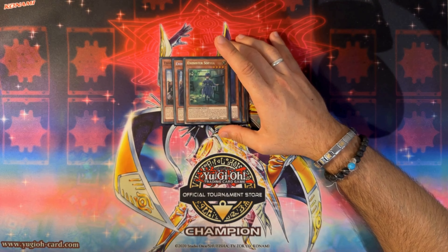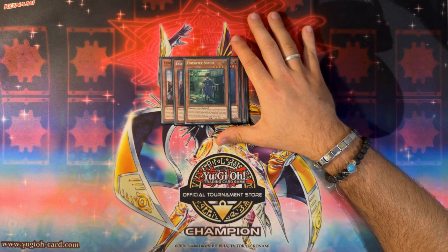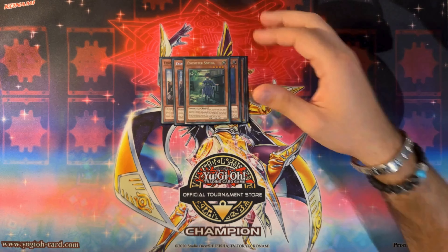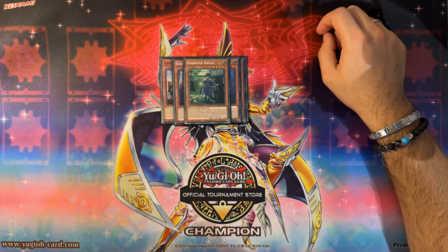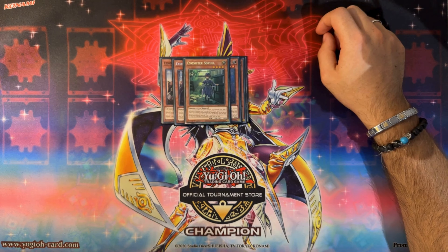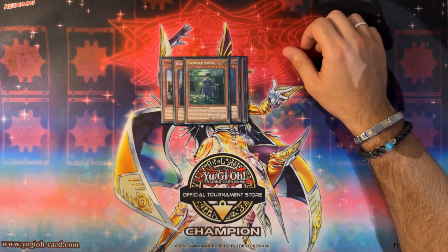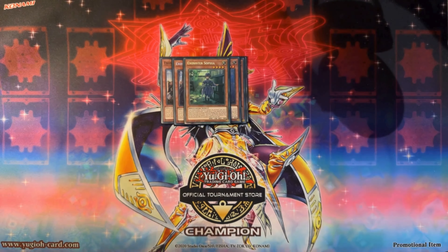One Exosister Sophia — yes, we still play one copy. We lost Pot of Prosperity, which is actually a good thing here because Sofia draws you cards, and the amount of times I've had Prosperity in hand and Sofia's draw effect couldn't be used was annoying. Now there's a reduced chance of that happening. If you control an XC's monster apart from herself, you draw one card. Then if you have Exosister Irene, you gain 800 life points — we don't play Irene, so we just use her for the draw effect and the free special summon if our opponent moves anything from the graveyard.